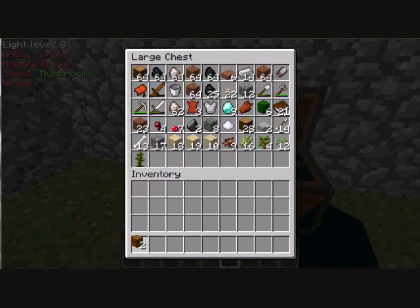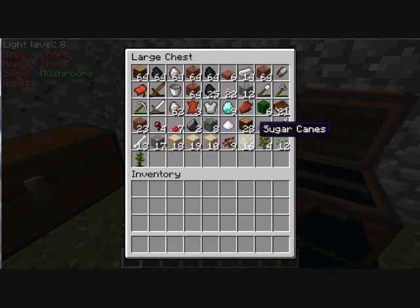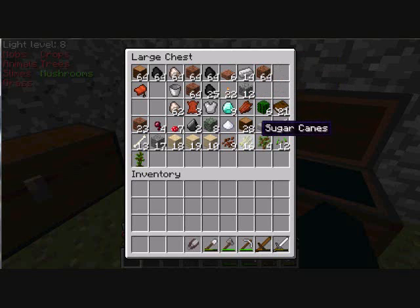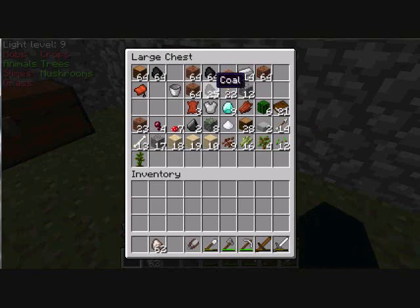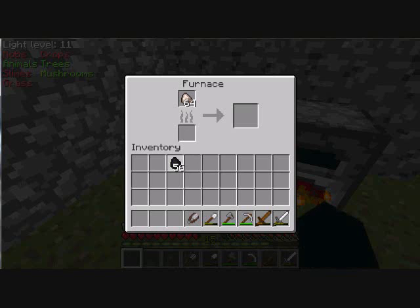Now let's put up these double chests — this double chest right here. Pull out this, this, this, and pull out these so I can smelt them. And that. Of course. Cool. An eight. Yeah, I might be slightly OCD.